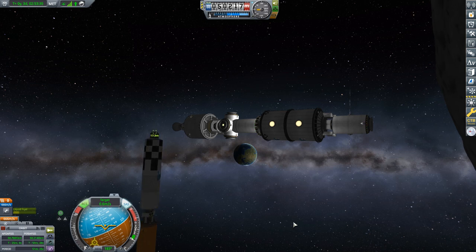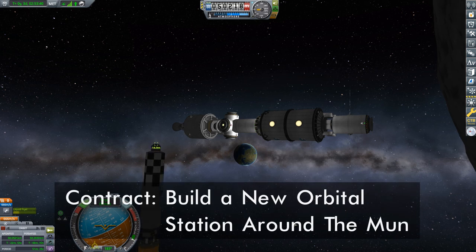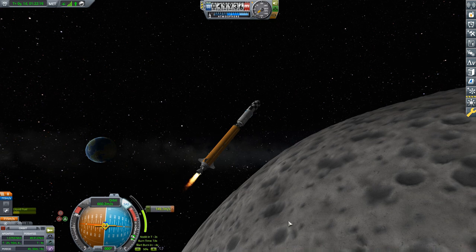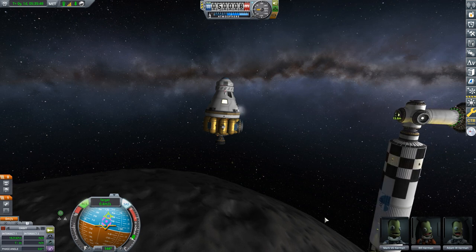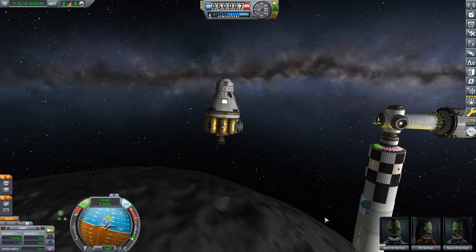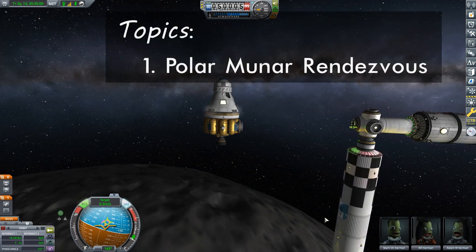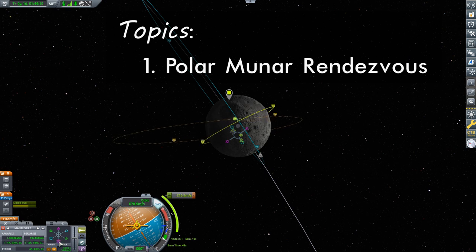Today we'll be brushing up our rendezvous skills with the contract Build a New Orbital Station Around the Moon. This tutorial is the second of two parts. In part one, we looked at building large rockets when we inserted about the moon a module holding 4000 units of liquid fuel. In this video, we'll be completing and crewing our station. The central focus will be how to perform the rendezvous, looking at two techniques — one that saves fuel while the other saves time — so you can choose which works better for your missions.